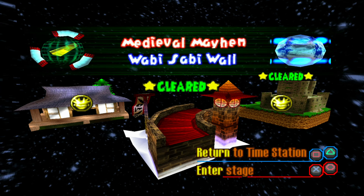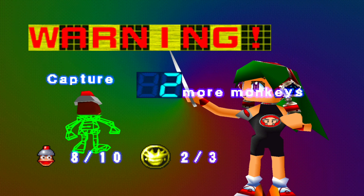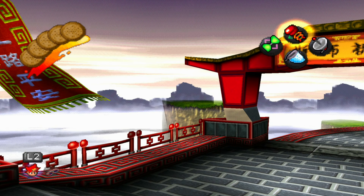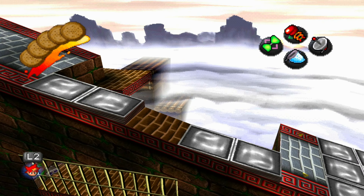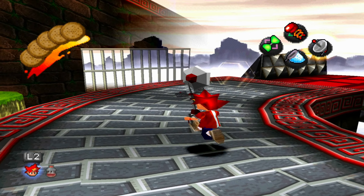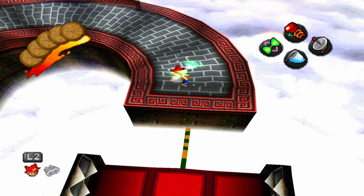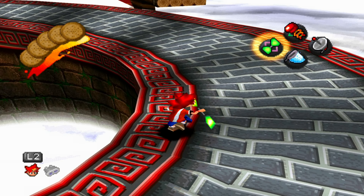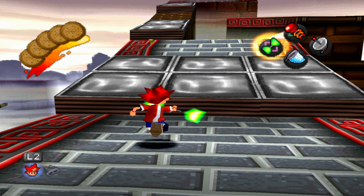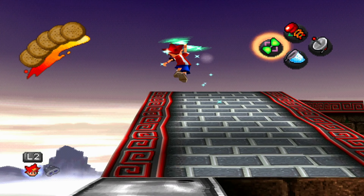Now we've got the Wabi-Sebi Wall. Two more monkeys and one Spectre Token - this shouldn't be as difficult. At least I'll get to listen to this amazing music while we beat this level. This level really does have a good soundtrack - one of my favourites in the game. If you've seen the other episodes, you'll know that the Crabby Beach level has my favourite music in the game. This game does have a very solid soundtrack overall - I don't think there's one track in this game that I hate.